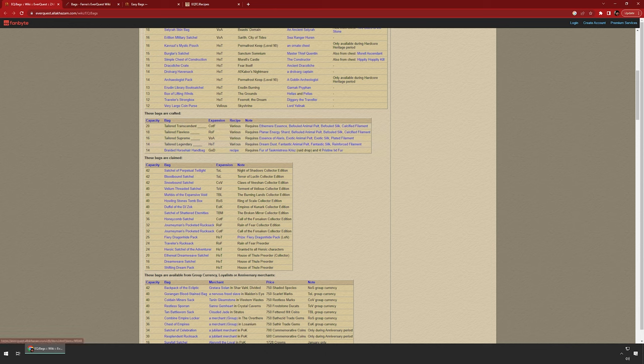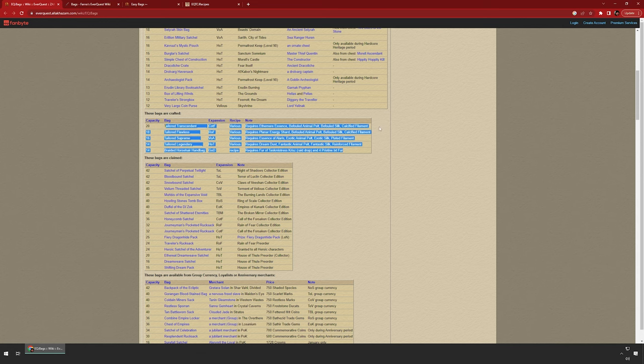And then there are crafted bags — obviously higher than 12 slots, starting all the way back at Gates of Discord. You can craft a 14-slot bag all the way up to a 20-slot bag in Call of the Forsaken. It's not hard to make. I have so many of these materials I can make these for days because that's how easy those materials are to get.